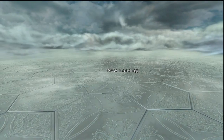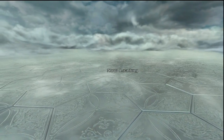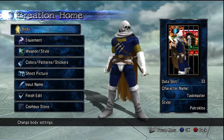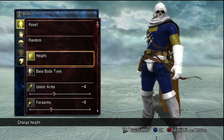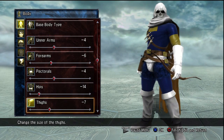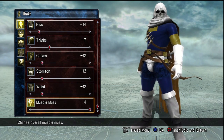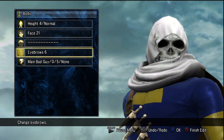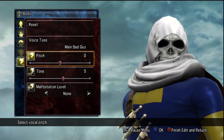Hey there guys, and welcome back to the Soulcalibur 5 Custom Characters, this time the formula of Taskmaster, the villain slash mercenary from the Marvel Universe. If you have no clue who Taskmaster is, go and read up on him on Wikipedia and stuff, and you'll learn to love him like I do because he's such a badass character.